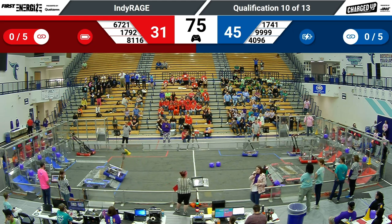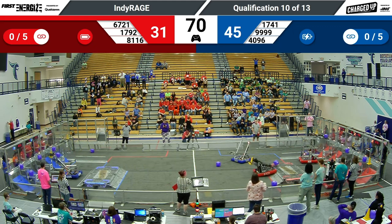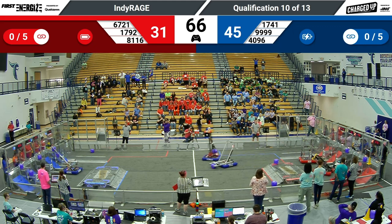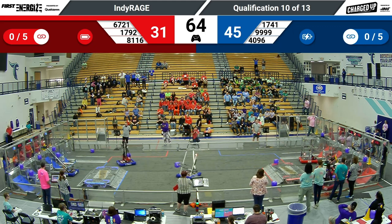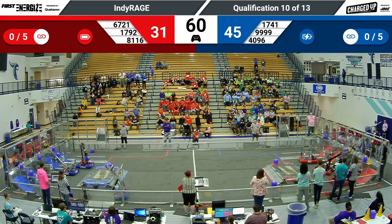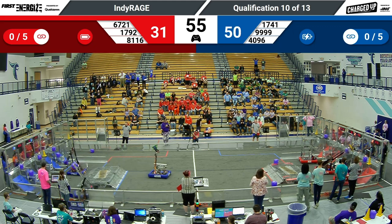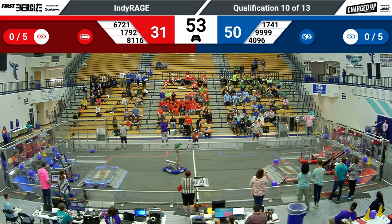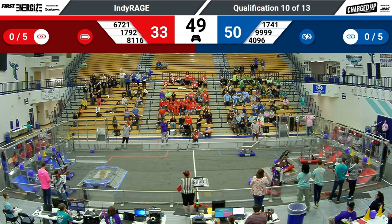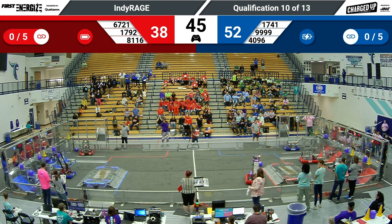Plenty of time remaining. Blue Alliance with a narrow lead still, 45 to 31. Tindley Trailblazers go up and over the charge station while their Alliance partner Roundtable Robotics works on dropping off a cube. Tindley reaches up — they want to get the first link for the Red Alliance. Instead, they're going to opt for the co-op grid, picking up five points. Now two options are available with a cone on the top row of nodes if the Red Alliance can shuttle one over with 45 seconds remaining.